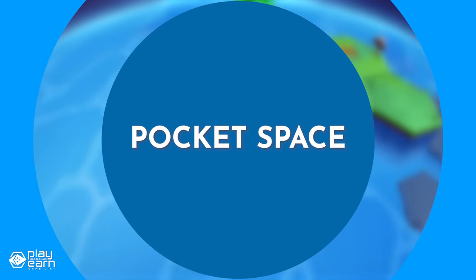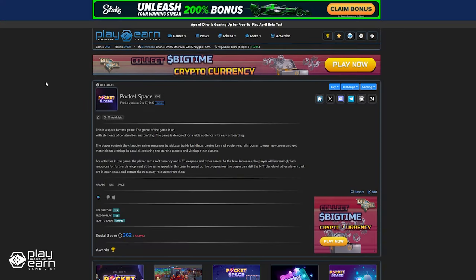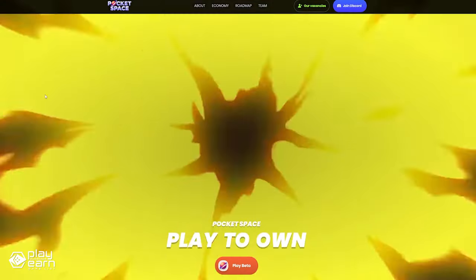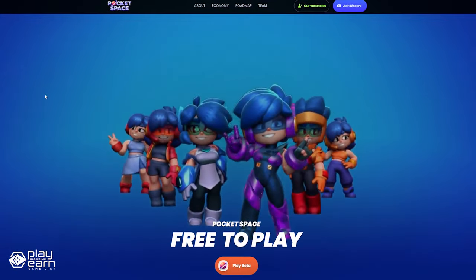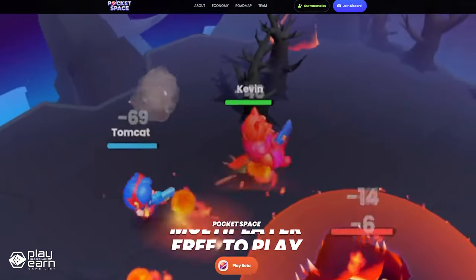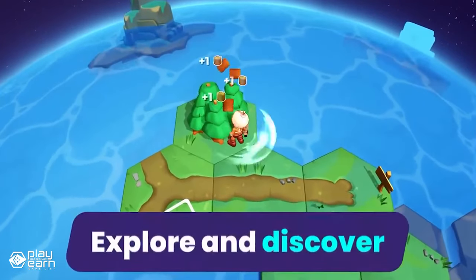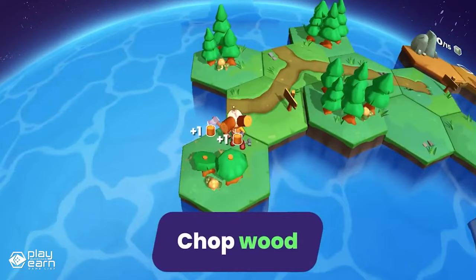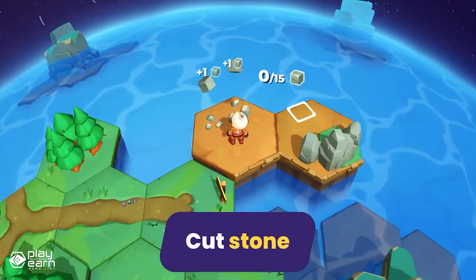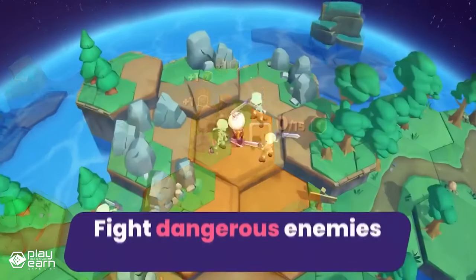The last game on our list is Pocket Space. Pocket Space is a space-themed arcade game being built on Solana. It's the first idle arcade player-owned game with a multiplayer mode — a sandbox game with building and crafting elements set in a space fantasy universe. You can explore, mine, craft, trade, and compete with other players. You can own your own galaxy and customize it with different planets, stars, and buildings, and visit other players' planets to mine resources, complete tasks, and earn rewards and chests.